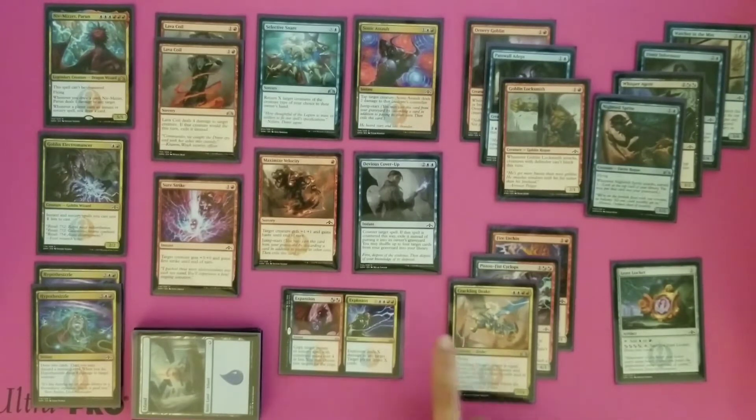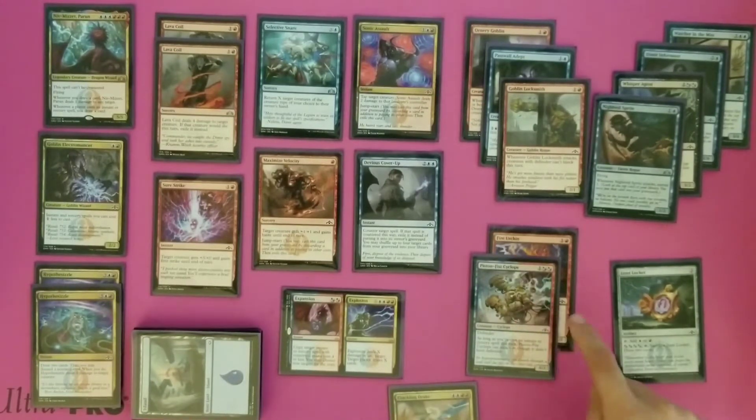One thing we had to watch with Crackling Drake is if we played it on turn 5 or 6 with only a few instants and sorceries in the graveyard, and then we put a couple of them back in with Devious Cover-Up, we were lowering that power level. The Piston-Fist Cyclops is a 4/3 body for 3 mana. It does have Defender, but as a Defender that's a great blocker. The part that worked with the instants and sorceries: as long as you've cast an instant or sorcery, this creature can attack — so it didn't have Defender. We had a 3-drop that a lot of times was coming in as a 4-power attacker, which is a pretty good-sized body early in the game.